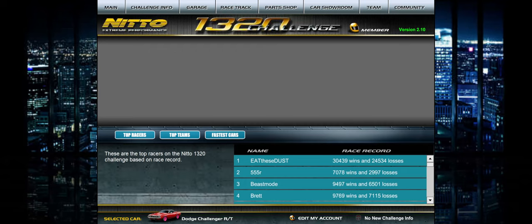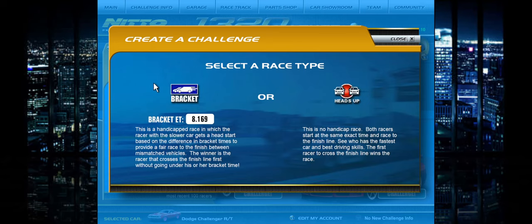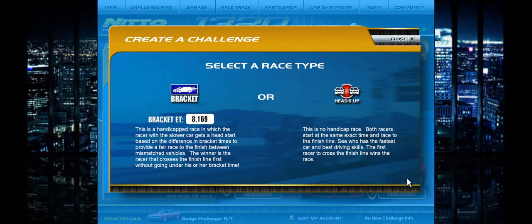Since there's a lot of new people to 1320 that seem to have forgotten what it is, today we're going to be talking about H2BK. What is H2BK? It's head to bracket. There are only two types of racing in the game — heads up and bracket — so there's no H2BK option. Head to bracket is exactly that: you take an H2H car, create a dial-in with bracket, and send a bracket race.